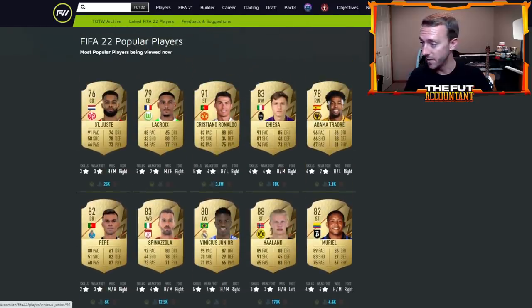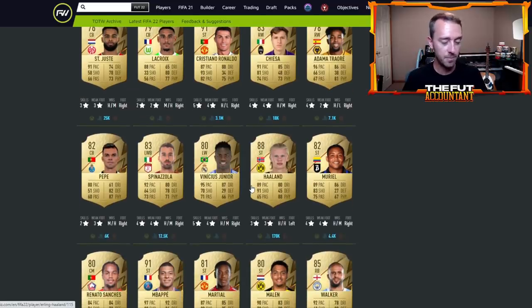Watch out for those Team of the Week cards like Vinicius and Haaland. Depending on their price ranges, you don't want to buy Vinicius for 30k if his price range is only 35,000 coins — that wouldn't be worth it. But Haaland's price range is probably going to be higher than 170k, and if it's not, I'd just buy the card anyway because 170k is just a little too cheap for him in my opinion.